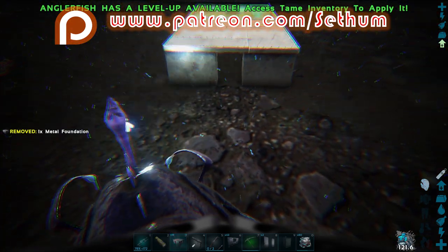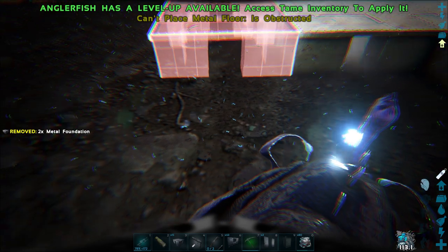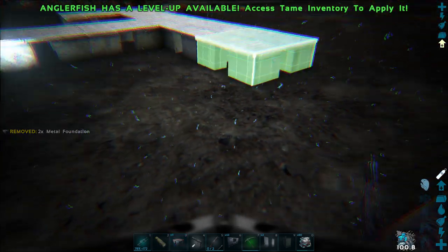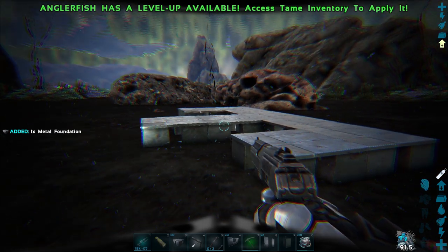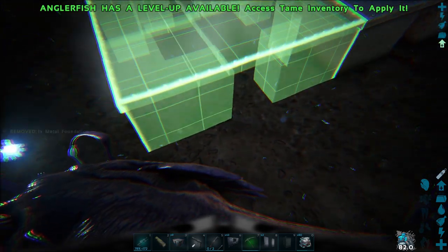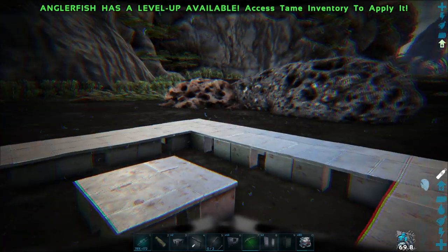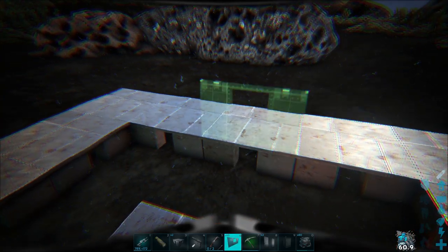It's going to be a fairly large trap, and you can also use this trap for taming creatures such as the anglerfish — it can have multiple purposes. Now we're going to start with one foundation, then go two foundations to the side for a total of three, and two foundations this way on the other side as well. The idea is a foundation in the center and a square of five by five foundations all around it. That foundation in the center will serve as a marker — that is where you want to be once you have guided the eels to your trap.